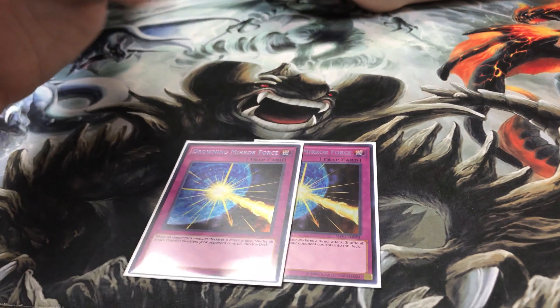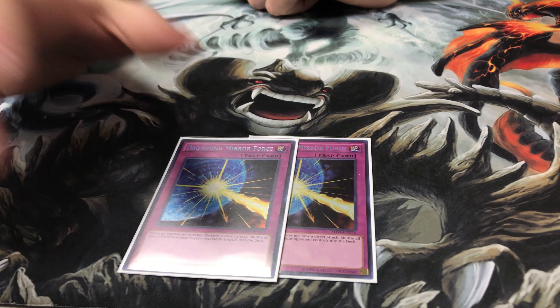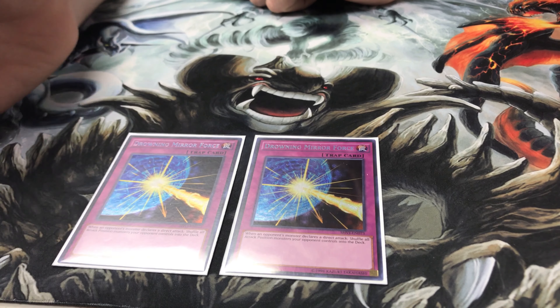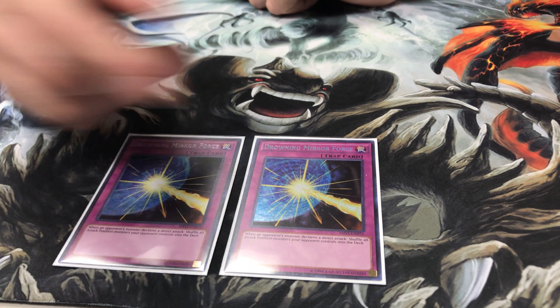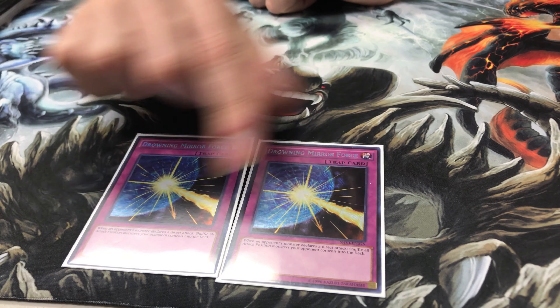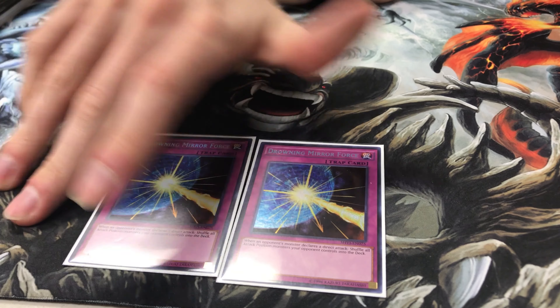And then finally for the last two traps: Drowning Mirror Force. When your opponent attacks directly, it returns their monsters to the deck. Since your field is going to be empty most of the time, it's a must. I would run three if I had the room — if you can find room, I would definitely recommend running three.